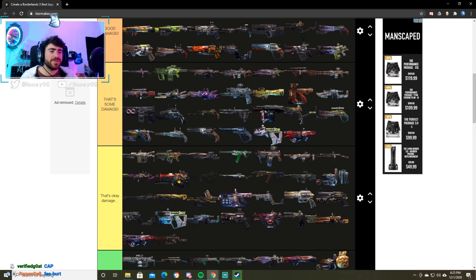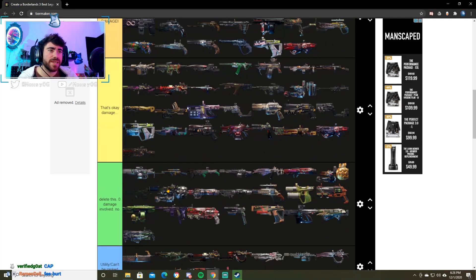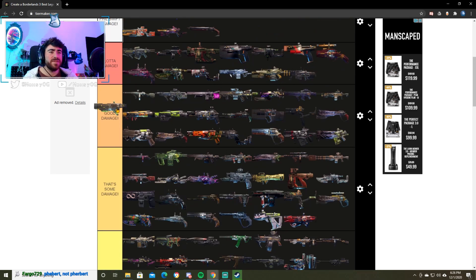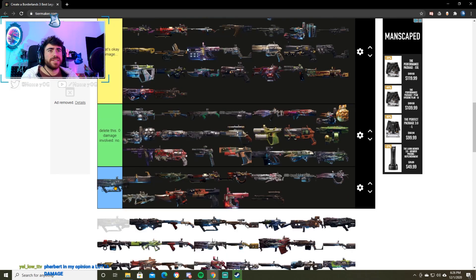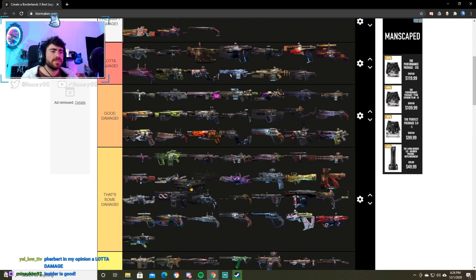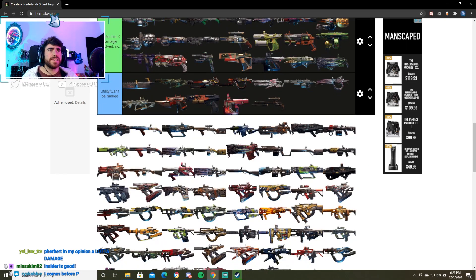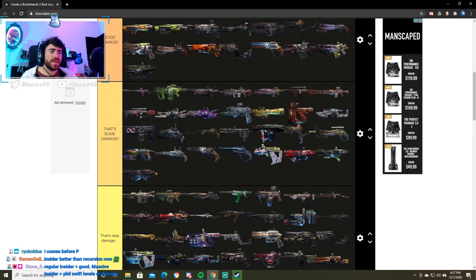Iceburger makes me hungry when I use it. I remember this thing being okay — I'm going to be putting it in okay. Kill-a-Wisp — I feel like a lot of people use it as a utility weapon but I don't think I can honestly put it in utility. It does some damage, it's okay. This is the Insider — Insider's good. We'll put it in good damage. I don't think it's great but it's good. That is the Mind Killer — what a weird gun. It does some damage. It's a solid weapon. I don't think it's as bad as some of these things but it's okay.